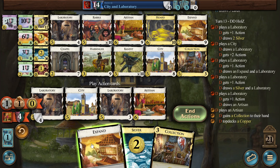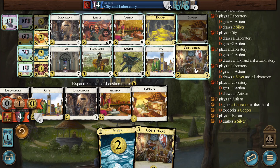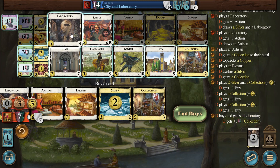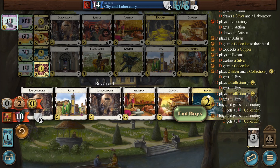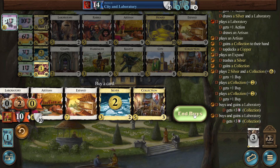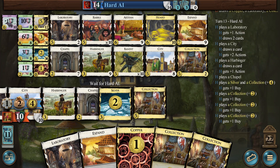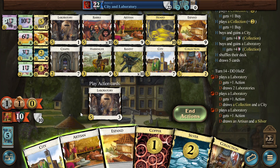I think it's just more Collection. We have 10 then, right? This gains another Collection because then we will just gain Laboratories. We have our one City — that's enough for now. We have one, the Collection split. The only sad thing would be if we don't draw here — it's unlikely to happen, but it can happen.